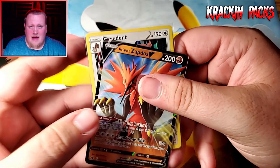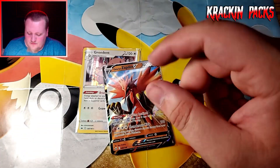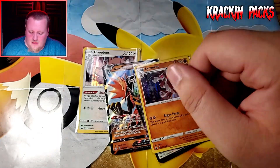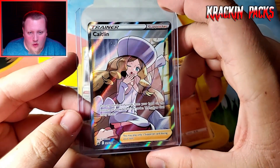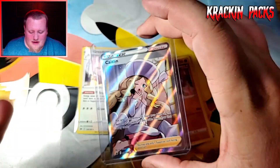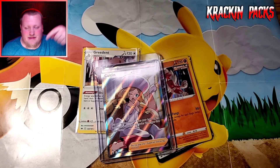Here's what we found out of three three-pack blisters: a Greedent Holo Rare, a Galarian Zapdos V Ultra Rare, a Blissey V Ultra Rare, a Lycanroc Holo Rare, and the card of the video — a Caitlyn Full Art. I just think this is such a beautiful card. Thanks for watching, make sure to like and subscribe, leave a comment down below. Until next time, keep cracking those packs. Peace.